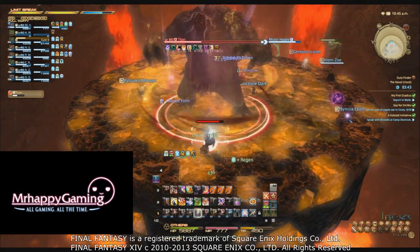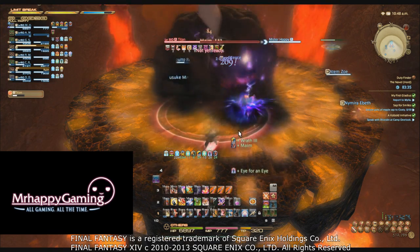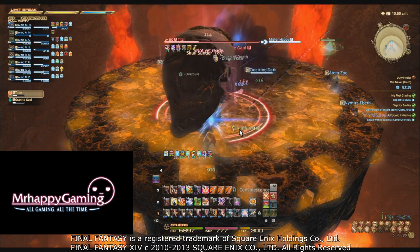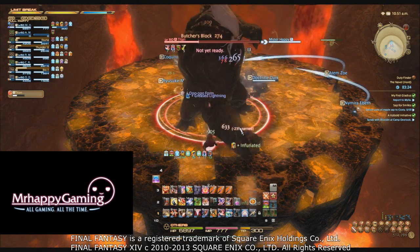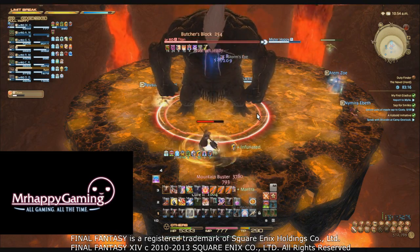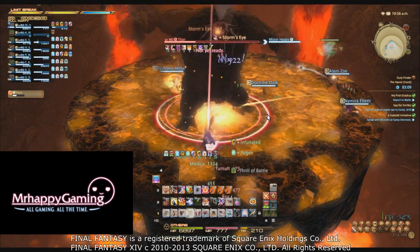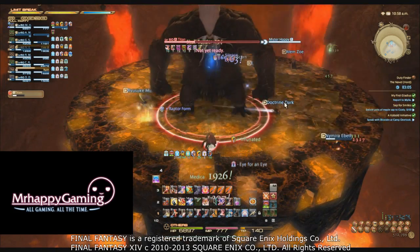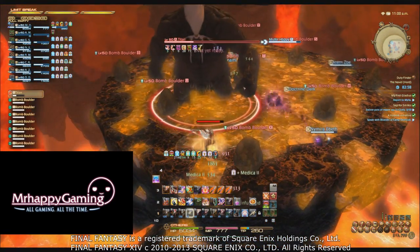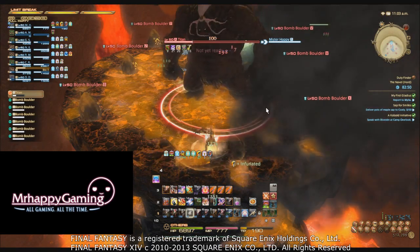Pop Infuriate and be prepared for the next Mountain Buster. For that next one, you'll likely be expending Inner Beast again — this time without Infuriate to immediately boost your Wrath stacks back up. For this reason, pop Convalescence prior to Mountain Buster hitting, then pop Inner Beast after you get hit. This ensures your healers can get you to full HP. Pop Convalescence before Mountain Buster even hits so that even after expending Inner Beast and having no Wrath stacks, Convalescence is still active. This is also a great time to use Vengeance to get a quick Wrath stack off the global cooldown.